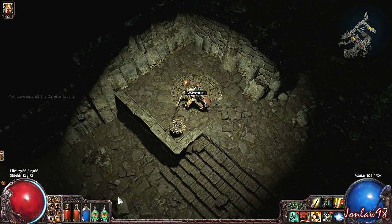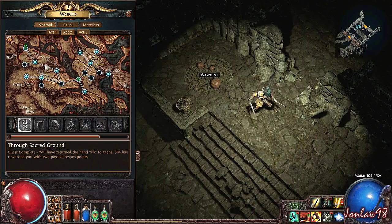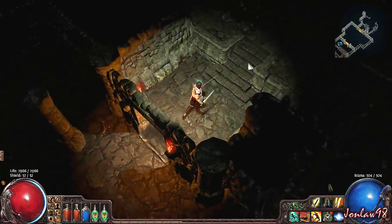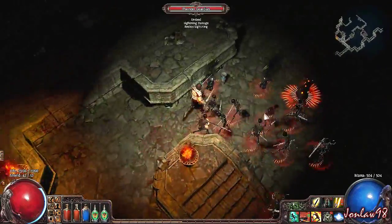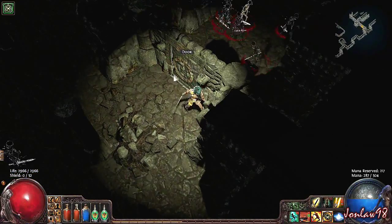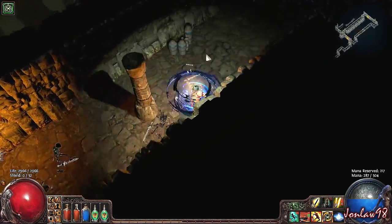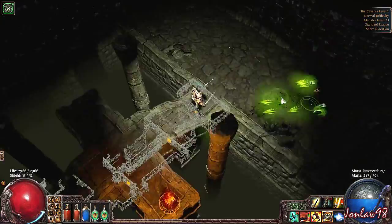Alright everyone, welcome back to some Path of Exile, my name is Sean. After part 10 I realized I lost some gameplay somehow. We're going to make our way all the way to kill Vol, which is the boss. I actually did this before but the file got messed up, so I'm just going to speed through it a little bit. After part 11, everything goes back to normal again with my character — I just want to get through it quickly, but rest assured I can show you I did it already.